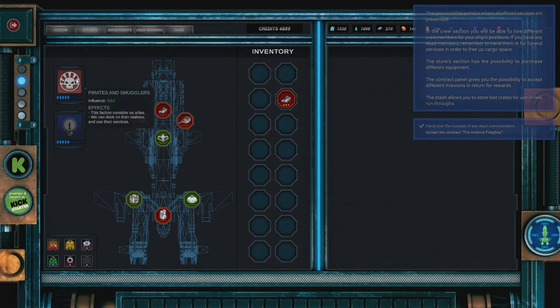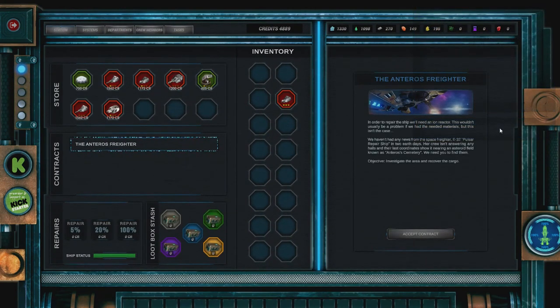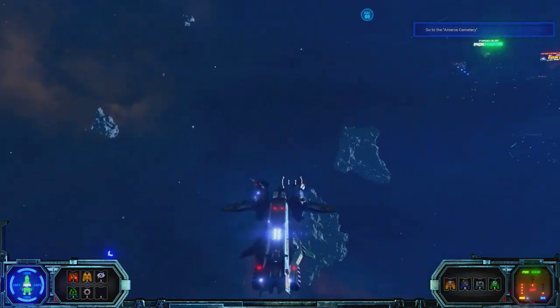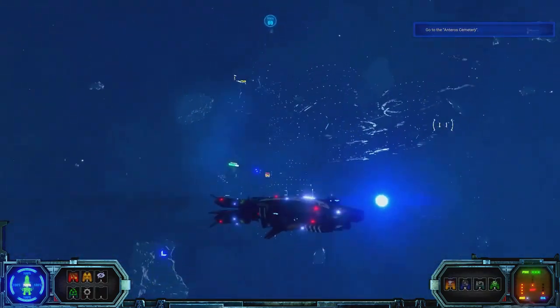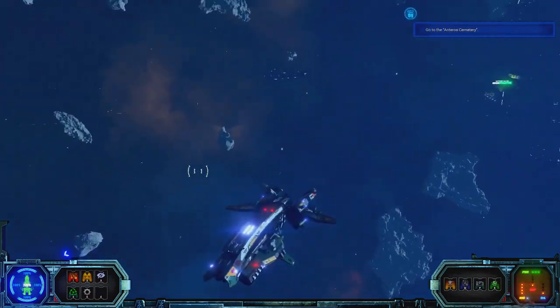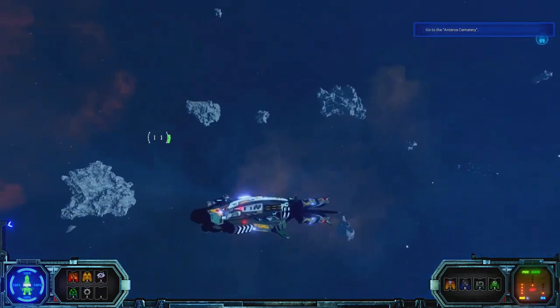We can see that we have some faction influences — we've got the SMC Intergalactic Corporation, and we have pirates and smugglers. Interestingly, they consider us allies. We'll just accept this contract — we need an ion reactor, so we're going to investigate the area and recover the cargo. There are really nice ship models in here, and we can see the stellar debris around us and various effects. This reminds me of the Normandy from Mass Effect, especially the engines at the rear.